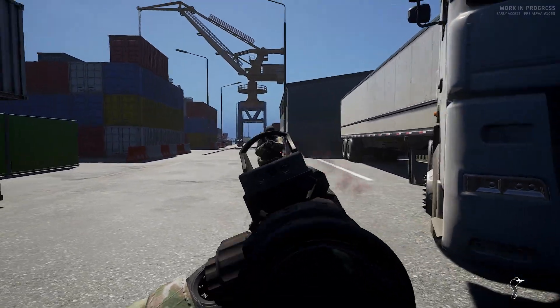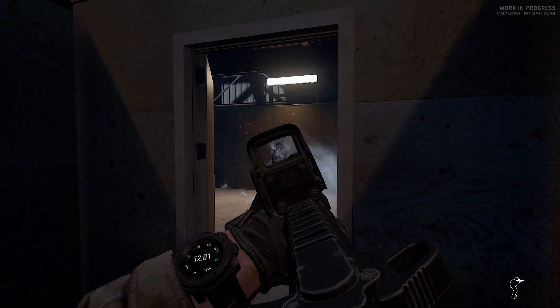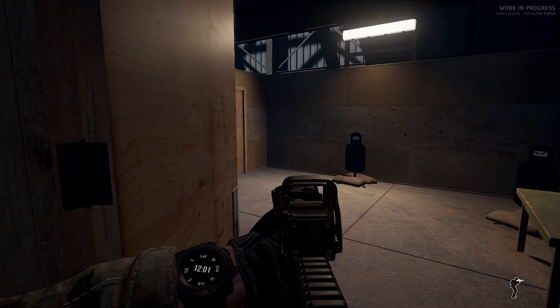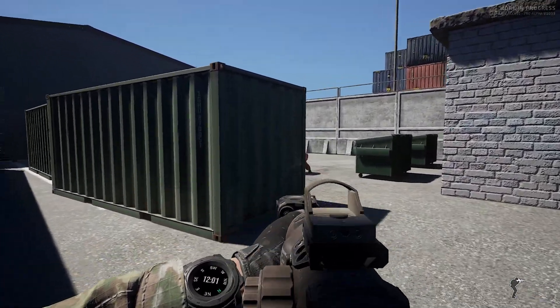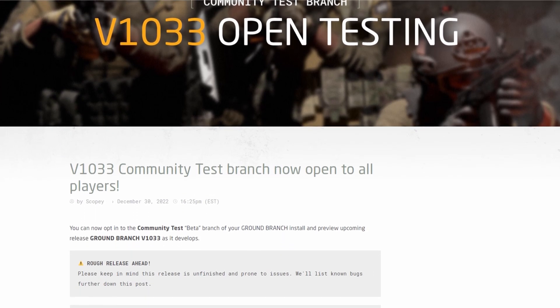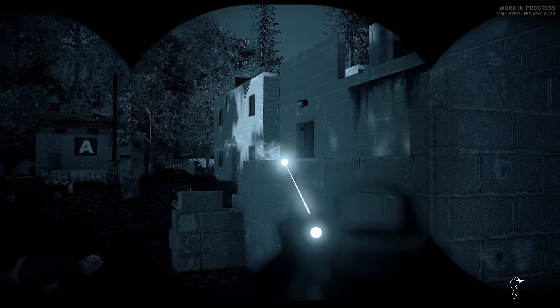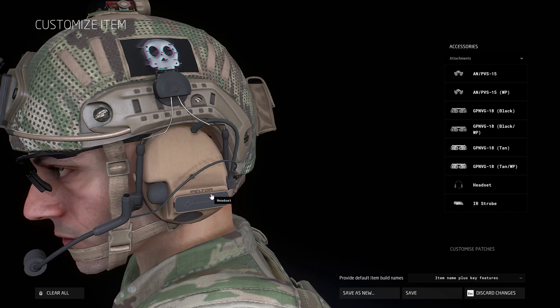I'm gonna be honest guys, I was getting pretty worried about Ground Branch. Don't get me wrong, it's always been king of movement mechanics and a realistic CQB feel, but it felt very incomplete and progress has been slow. However, update 1033 to Ground Branch genuinely takes the game to a new level and excitement is up all over the tactical gaming community. I'm gonna highlight some key changes to the game that are pretty freaking exciting, including one thing that I think Ground Branch now does better than any game I've played probably ever.